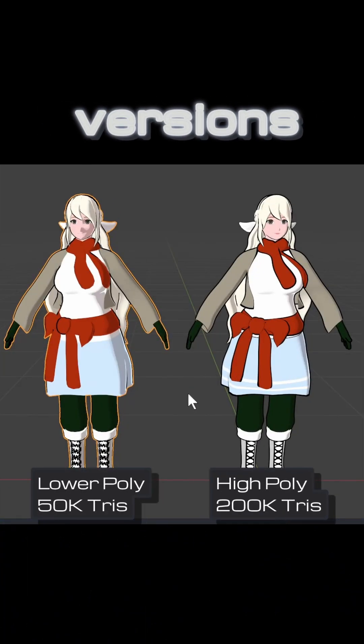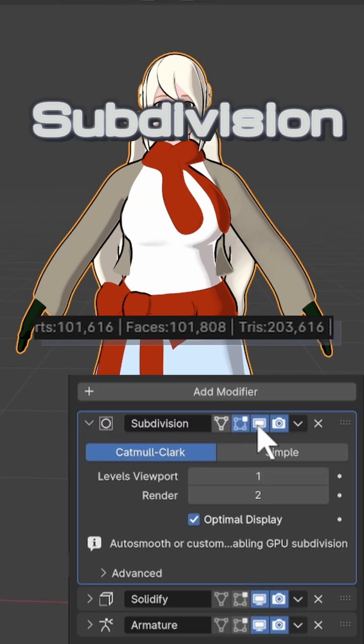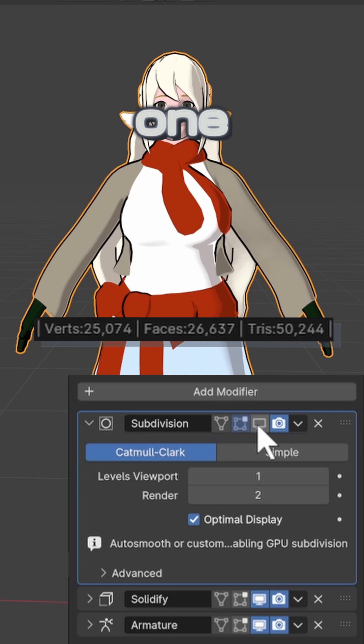You may consider making multiple versions of your character for gameplay, cutscenes, or other uses. In Blender, you can export one with the subdivision surface modifier applied and one without, for example.